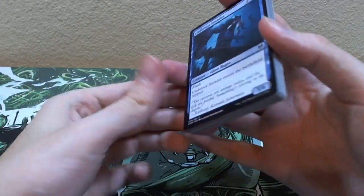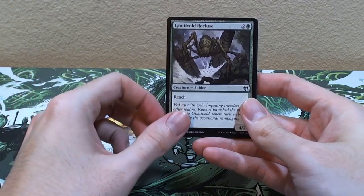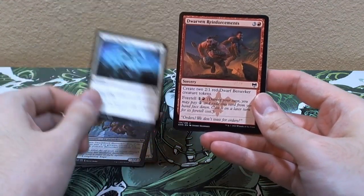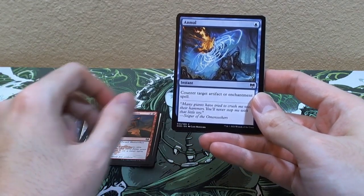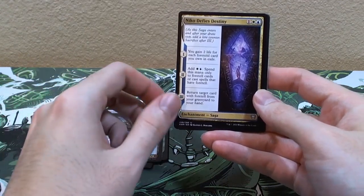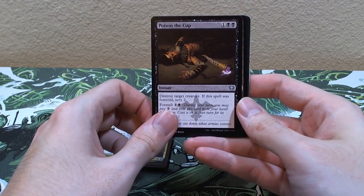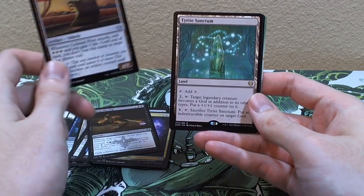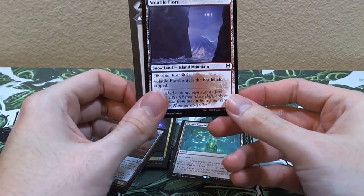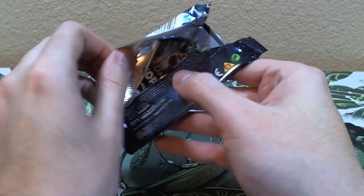Second to last pack — we've only gotten one mythic so far but some pretty decent rares. Undersea Invader, Seize the Spoils, Battlefield Raptor, Notvold Recluse, Deathknell Berserker, Invoke the Divine, Dwarven Reinforcements, Struggle for Skemfar, Funeral Longboat, Niko Defies Destiny, Poison the Cup — hey, it's Joffrey from Game of Thrones — Colossal Plow, and Volatile Fjord.